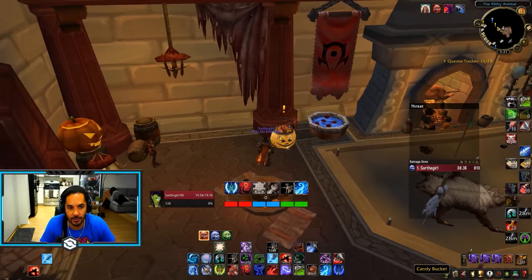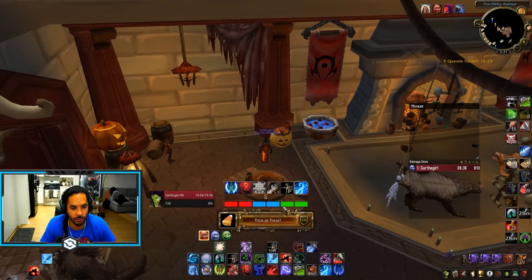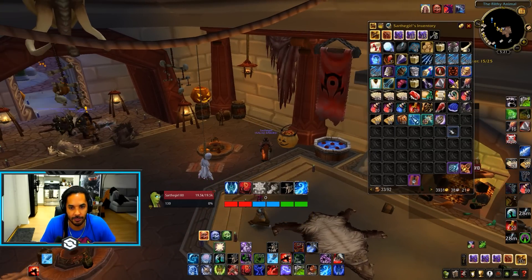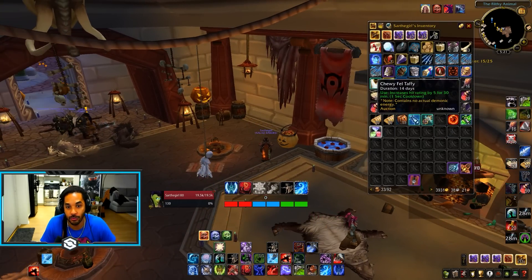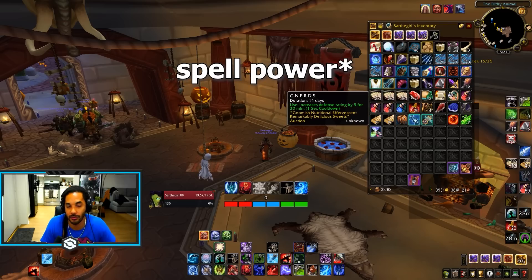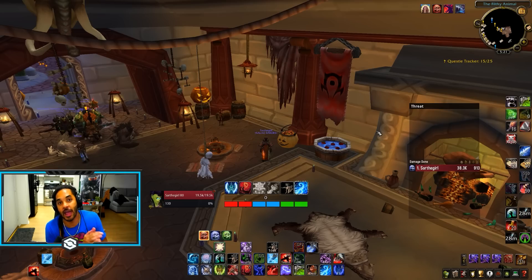Also, it's small but if you grab the trick-or-treat things from all of the different inns around the world and grab the candy, it is actually a buff where you get a little bit of hit rating, a little bit of attack power, and you can also get defense rating. This is an actual buff you can use in raids — it's a consumable, so go grab them.